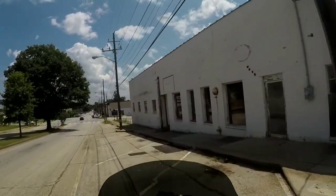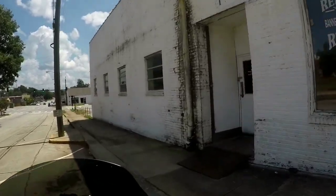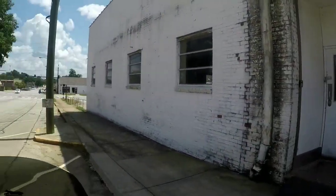This building right here is the food bank where we see Rick and everybody, including Father Gabriel, walking back up to this building. This is the food bank where Bob gets bit.